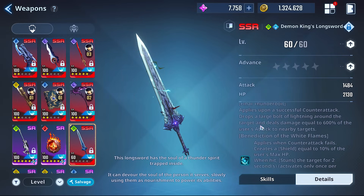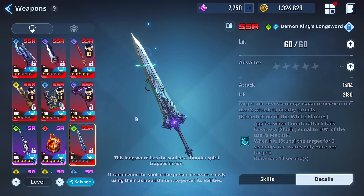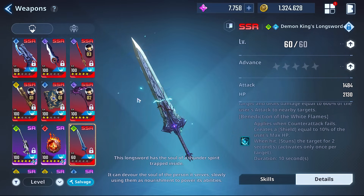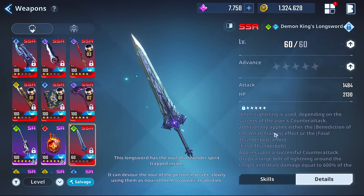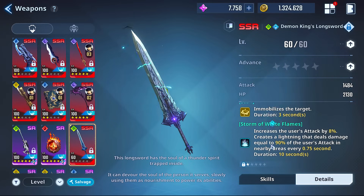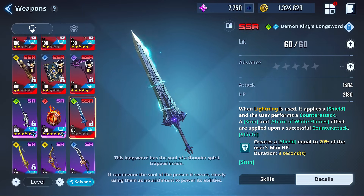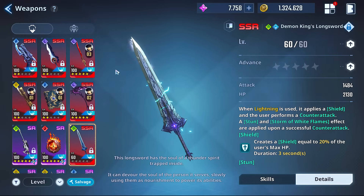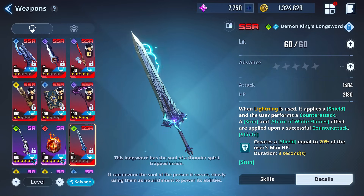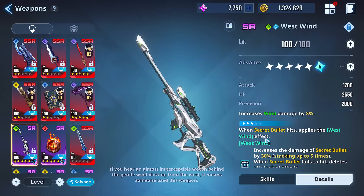I liked it a lot and used it a lot in early access but kind of moved on. I wanted to throw it out there because it is the last SSR we hadn't really talked about. Scatty you'd pair with the same typical weapons, or you could pair with West Wind for the increased wind damage.